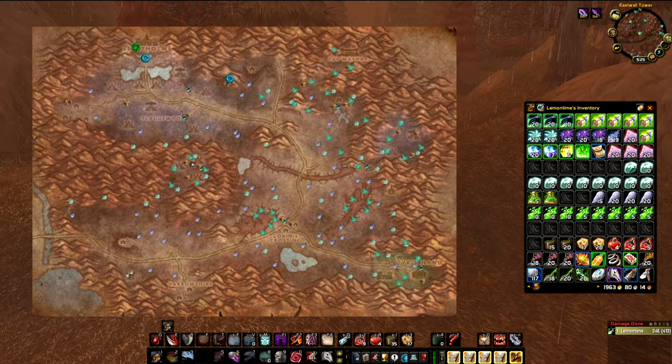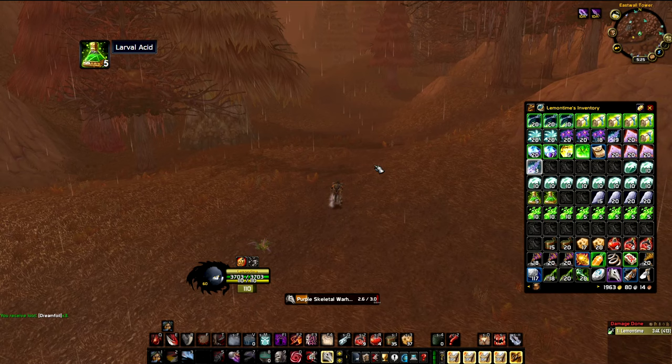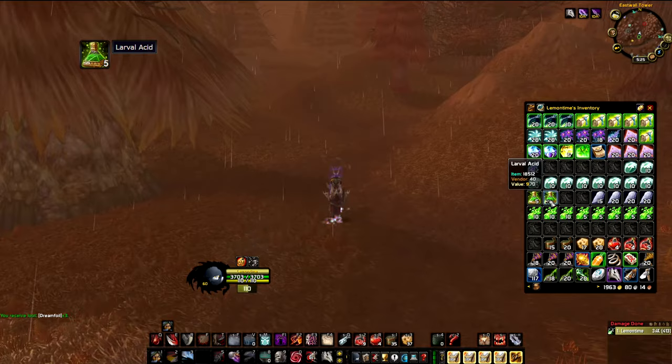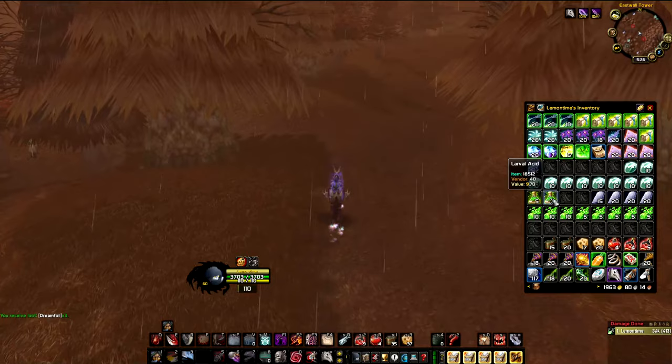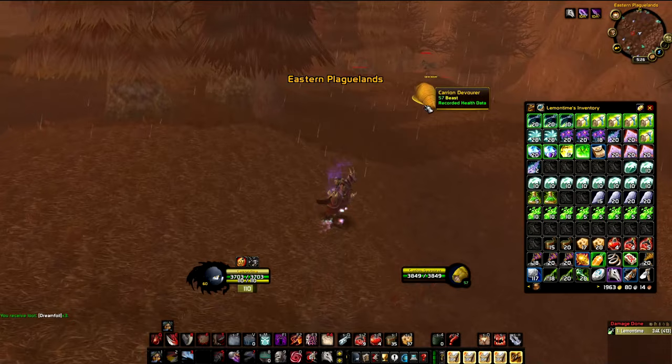Our second spot is in Eastern Plaguelands. Lately the price of Larval Acid has started to go up — it's currently sitting at about 10 gold a pop on our server. Before shooting this spot, I farmed for almost an hour last night and got five Larval Acids. And right before shooting the second spot today, I got another one.